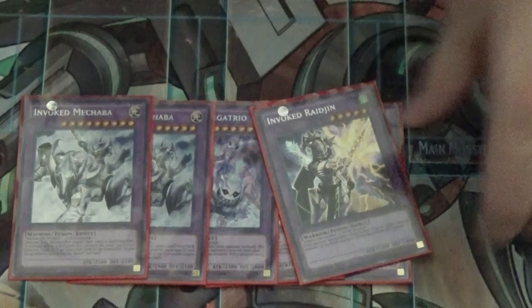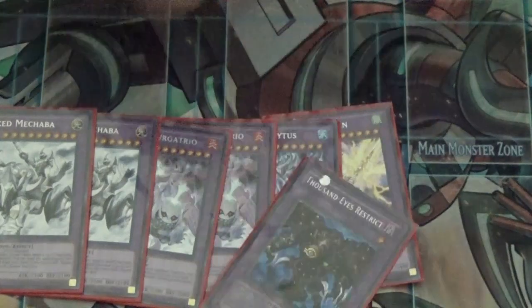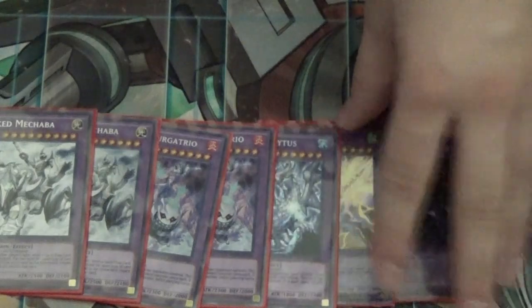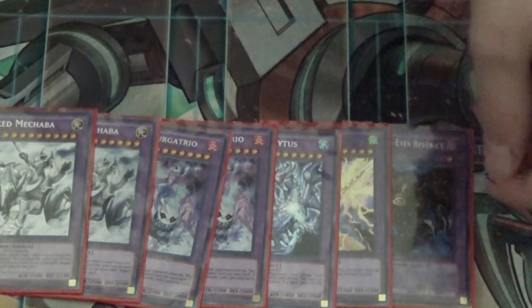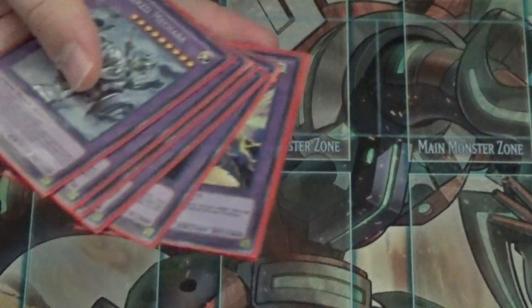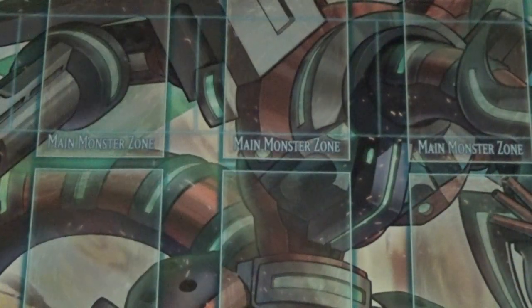One Raging for Instant Fusion — you might be able to make it other ways, but primarily an Instant Fusion target. He's essentially a Book of Moon. And Thousand Eyes Restrict as another Instant Fusion target — he steals a monster. I used to link him into Link Kribo but I don't have that anymore. All my fusion monsters are secret rare, which makes me happy.